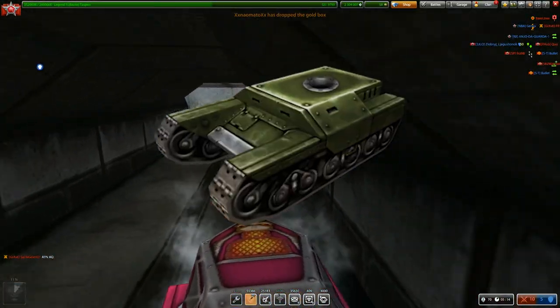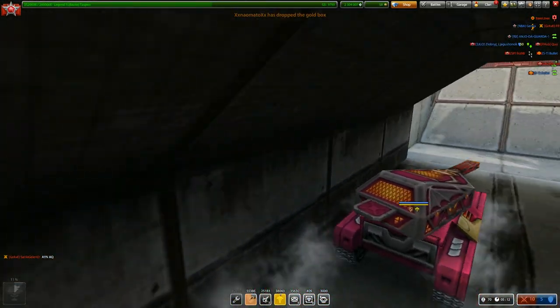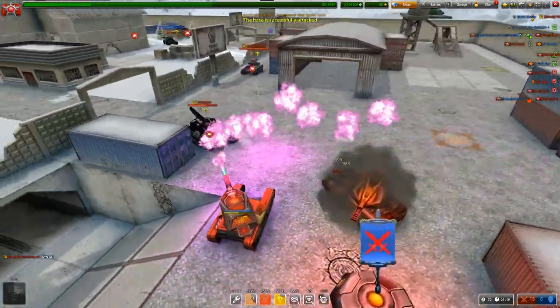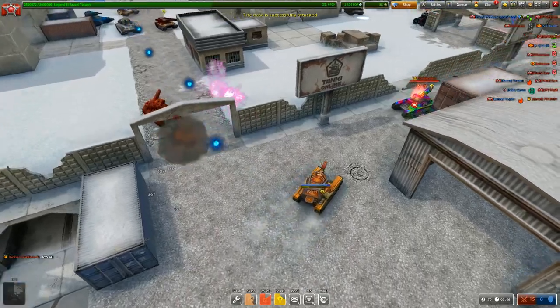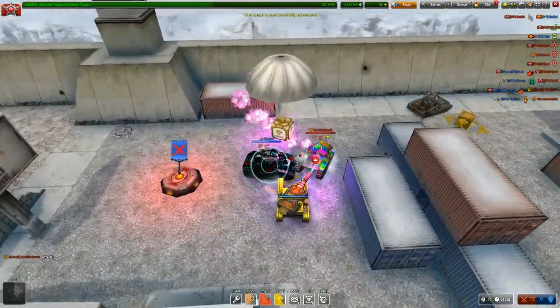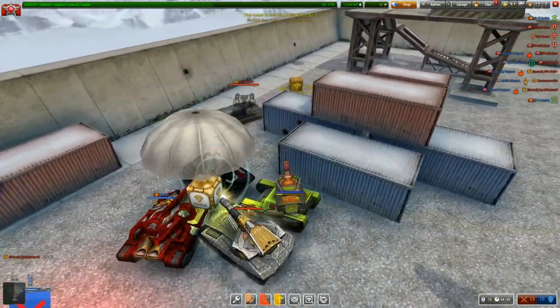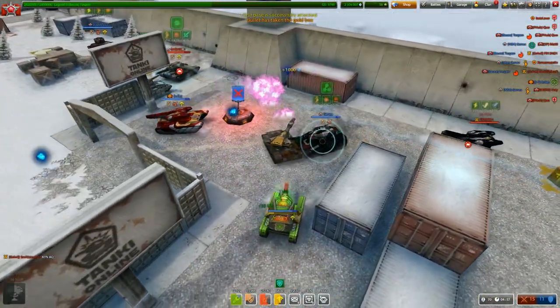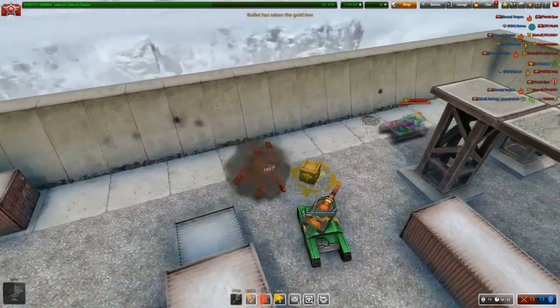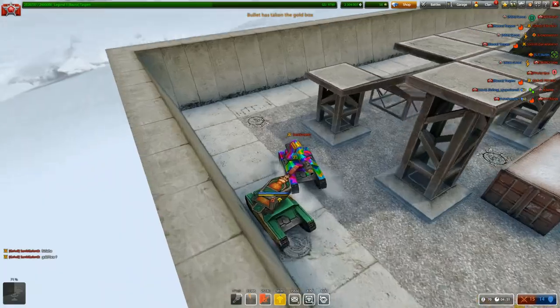Our number three spot is going to be Wasp. Wasp is a good hole — it's fun to use, it's fast, and it actually has some decent health for being a small hole. But is it better than Hornet? I wouldn't say so. Hornet is definitely one of the best small light holes in the game because it has a good amount of health for being as fast as it is. That's why Wasp is number three.